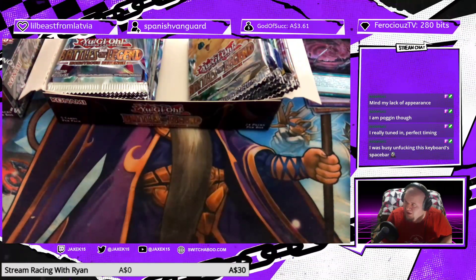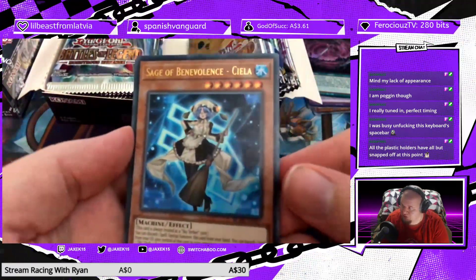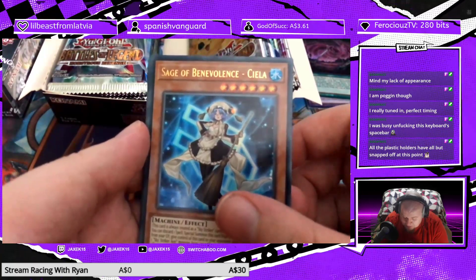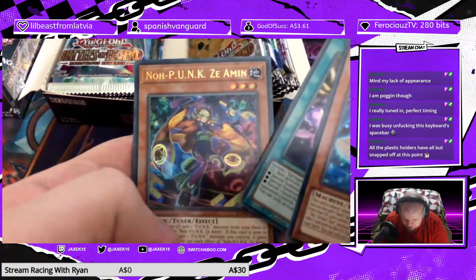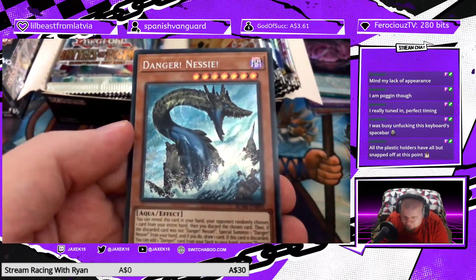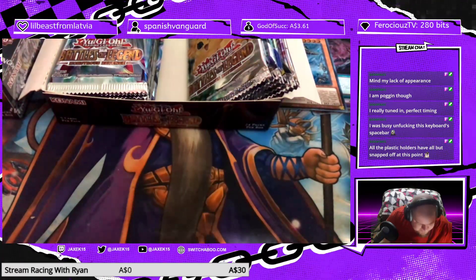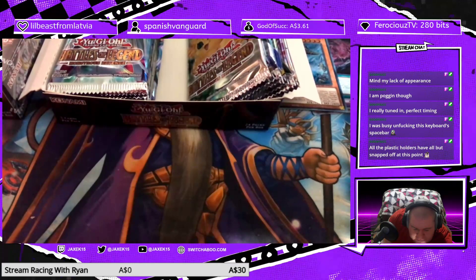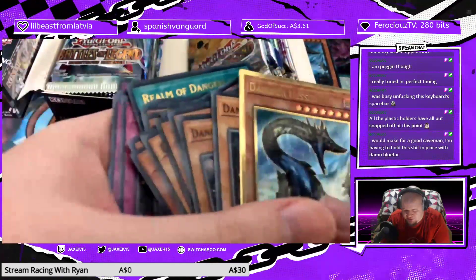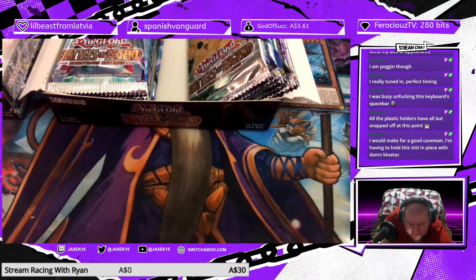I was busy unfucking this keyboard spacebar — all the plastic holders have all but snapped off. Sage Benevolence Celia, Sprite Smashes, No Punk's the Almond — good, more Punk stuff. Seize Bentur and Danger Nessie. I actually needed more copies of Nessie for my Danger Deck I'm working on — she's actually just over here. It's kind of a mess at the moment, just all the dangerous stuff I have right now.